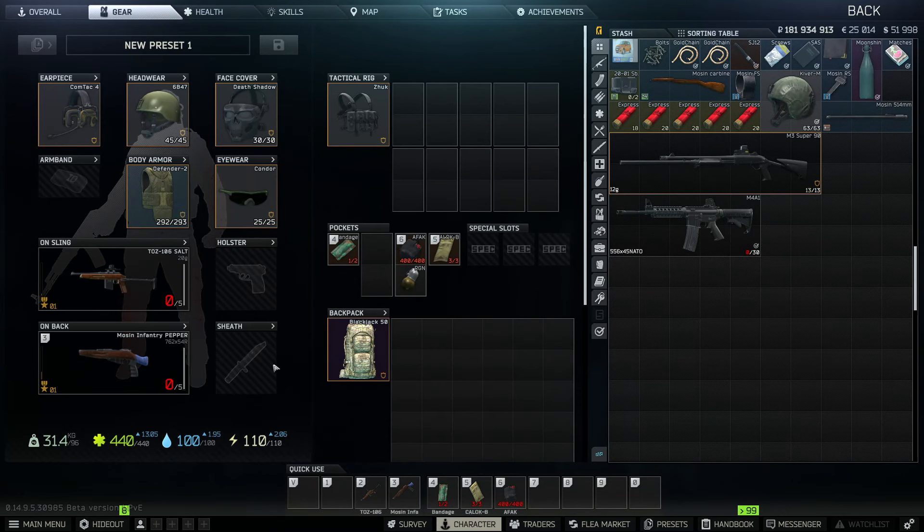We got both the weapons on. Just gotta get a couple more magazines for the Taz, a little bit of ammo for both, and we'll be good. There was not a dedicated name for either of these weapons, so I just decided to call them Salt and Pepper. Let's grab some more stuff and run ahead in.